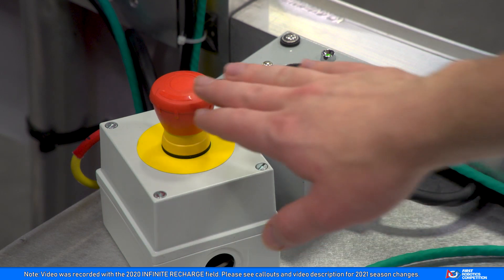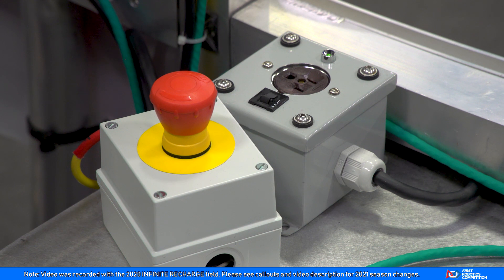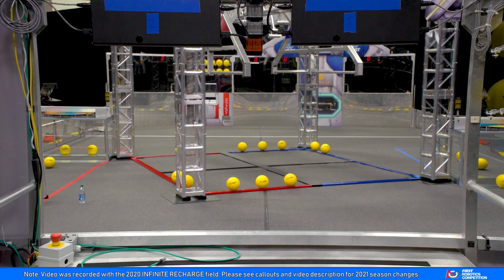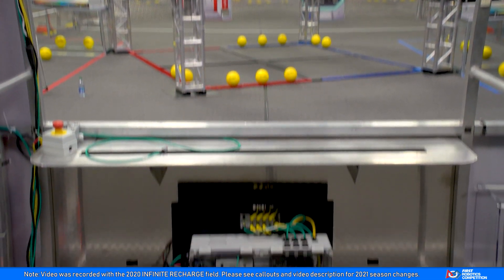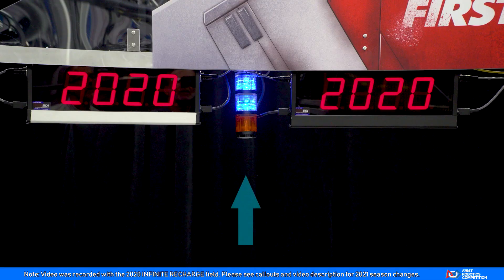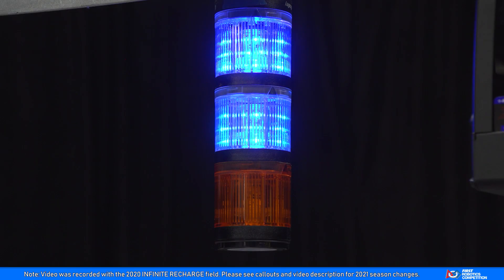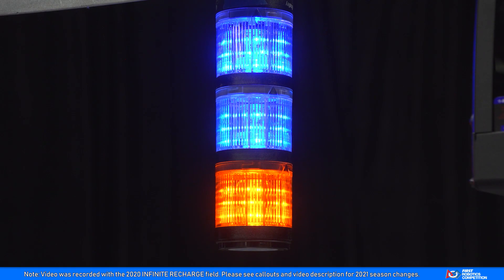The E-stop button on the shelf lets you disable your robot if necessary. There is also an AC outlet for your operator console with a 2 amp fuse. If you find yourself in the middle player station, watch out for the equipment under the shelf. Notice the stack lights above each player station — they relay information to the teams and field crew for quick diagnostics. Check out the game manual for full details on these indicators.